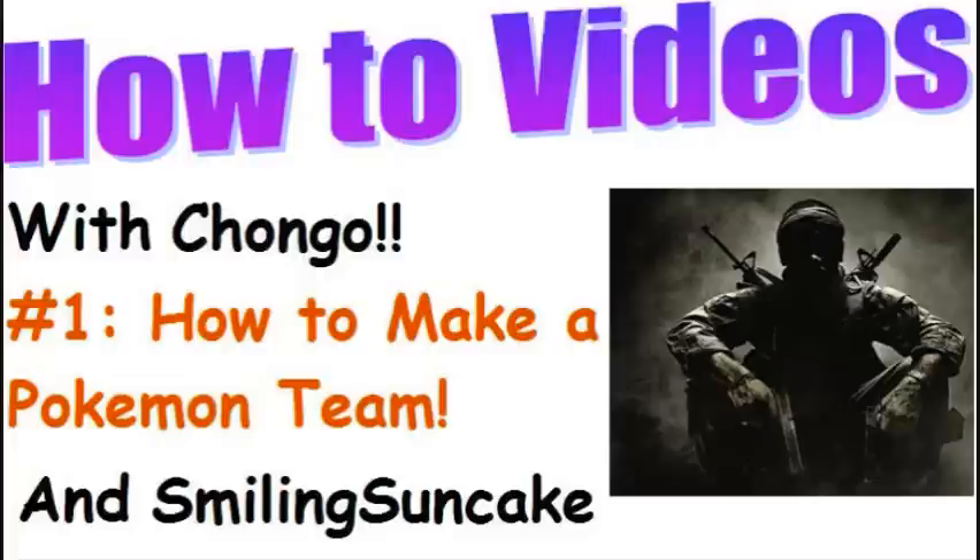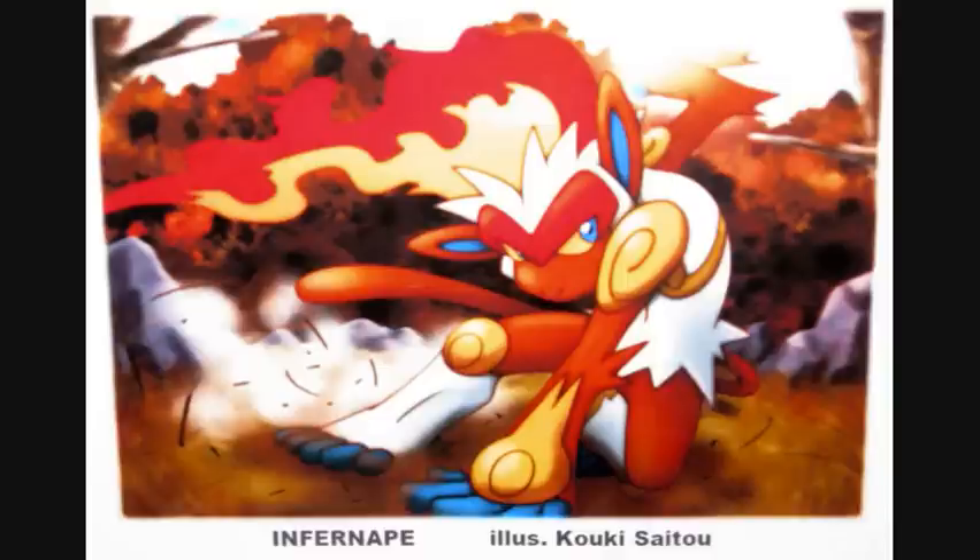Alright guys, we're going to do a standard OU team. We'll tell you what natures to have your Pokemon, all four moves, what kind of situations you're going to want to put them in, et cetera. First thing you're going to do is lead with a Scarfed Infernape — as in Choice Scarf. I'm not going to explain the complete basics, but if you competitive Wi-Fi battle, you should know what I'm talking about.